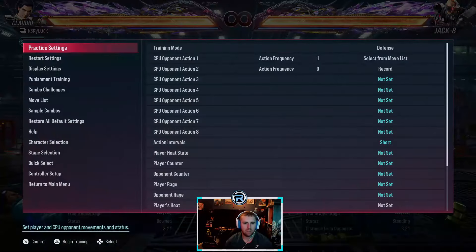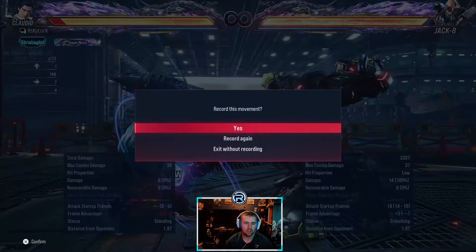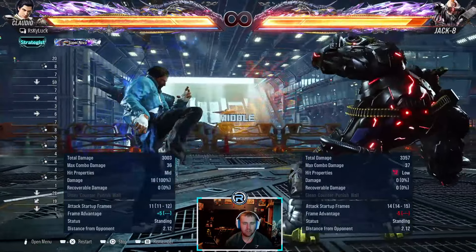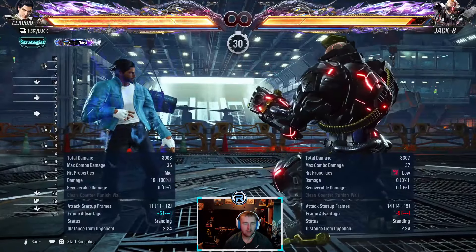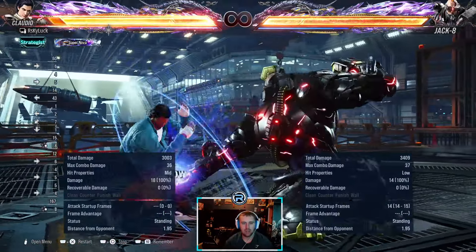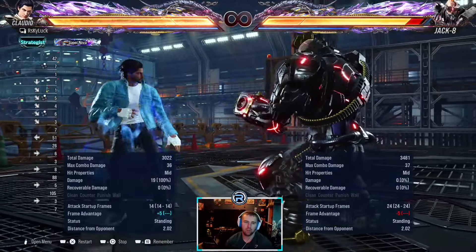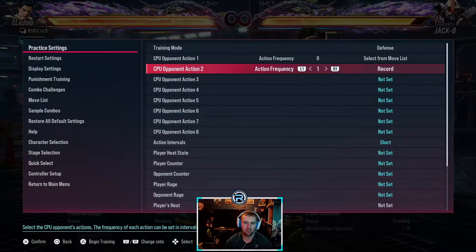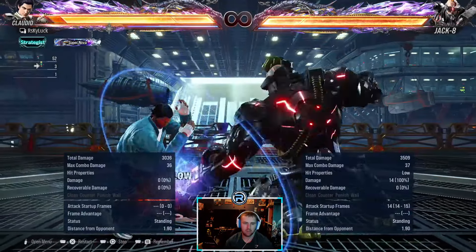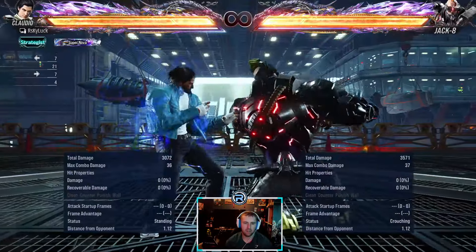We have to record this in stages. The first hit is four-crouch, down-back-one is minus 11 — so punishable. Then there's four-crouch-down-back-one-one which is not natural and is minus six, and Jack remains in crouch so they can loop this. But it is minus six, so if they try to loop it you can down-forward-two to interrupt, or just back-three to interrupt safely. That's when the full move comes in — if you try to interrupt you get hit. But it's minus 14, so you can three-two punish it.